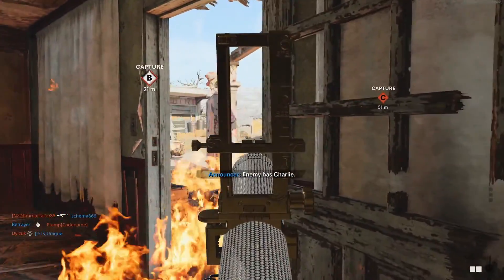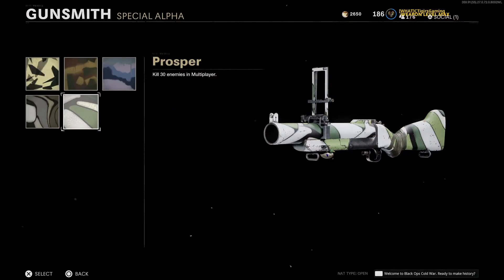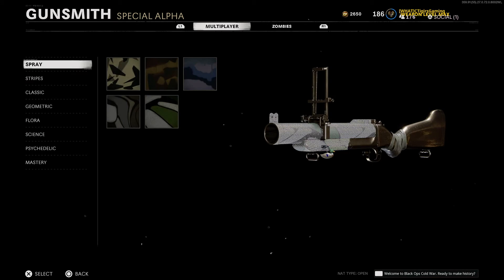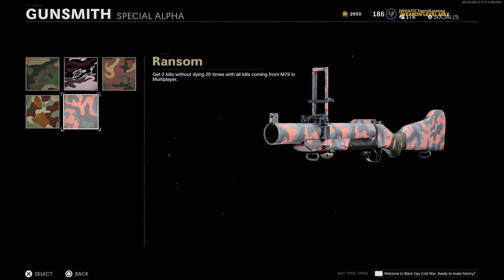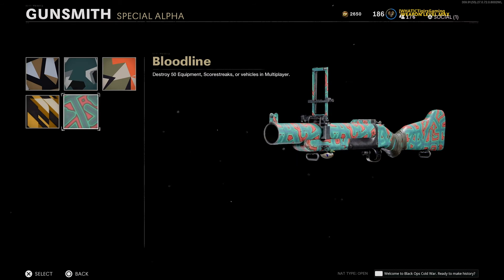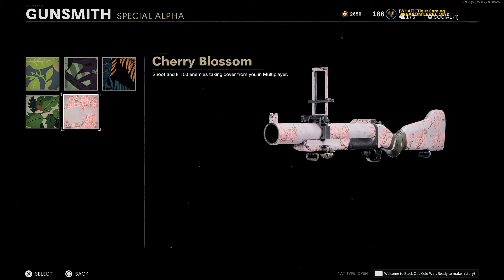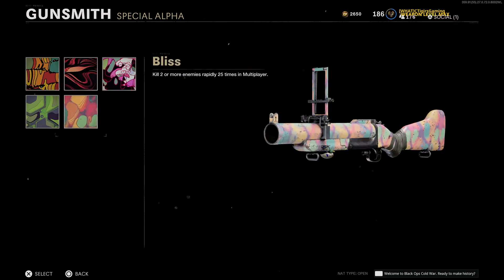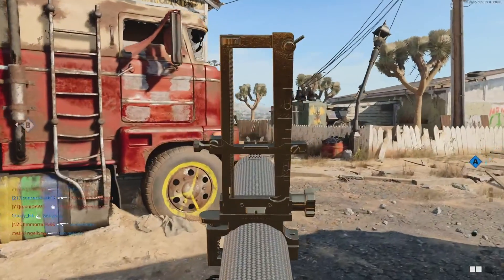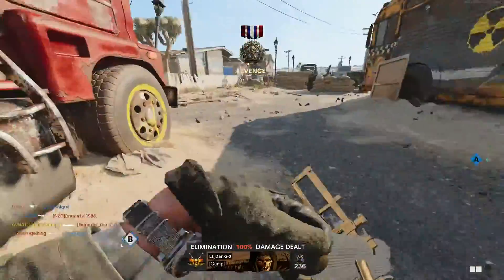Let's start from the very top — what's required to get the gold M79? The first camo is Spray: get 30 eliminations. Second is Stripes: get 50 long shots. Then Classic: get 2 kills without going down 20 times. Geometric: destroy 50 equipment, streaks, or vehicles. Flora: shoot and kill 50 enemies behind cover. Science: destroy 3 streaks or vehicles 10 times. And Psychedelic: get double kills 25 times. Just reading those requirements sounds super difficult, but by the end of this video these tips should make it much easier.